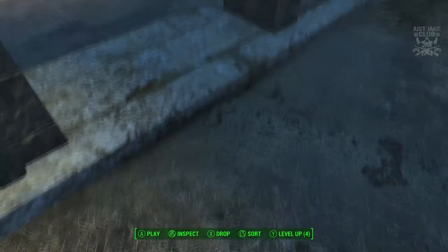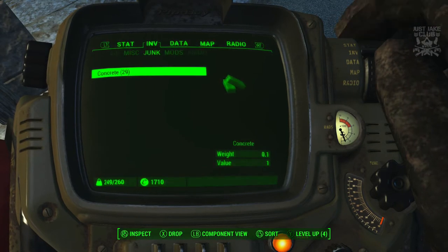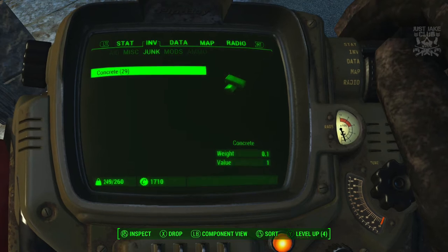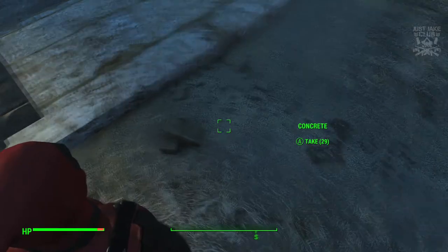Go into your pip-boy and you want to go into your junk where it's going to be. You're going to drop all of it, and then when you come out of your pip-boy you'll see it's there on the floor.